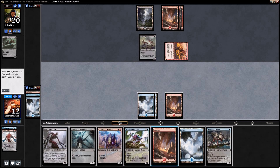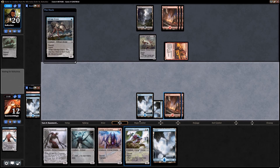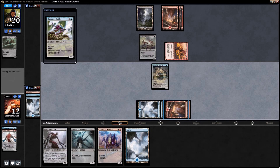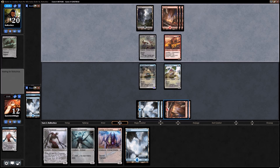We could play Vestige of Emrakul — unfortunately if our opponent plays one land we can't even block profitably. I might just play the Salvage Drone and the Ruination Guide, get a couple blockers out there. It really sucks to use a Ruination Guide as a blocker though. It's turn four and we're at twelve life — our opponent just had a very aggressive hand against us.